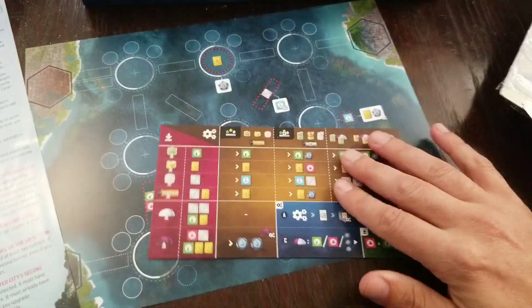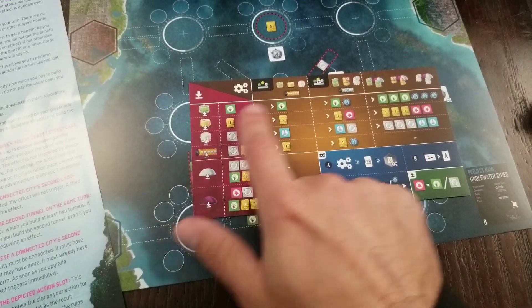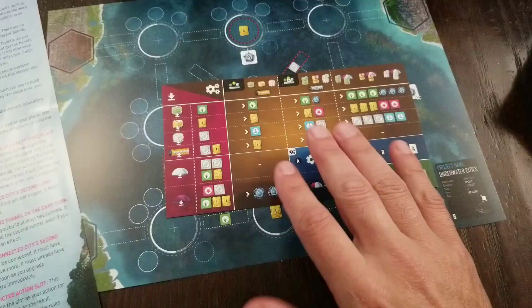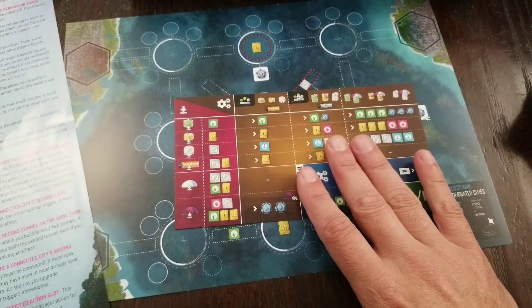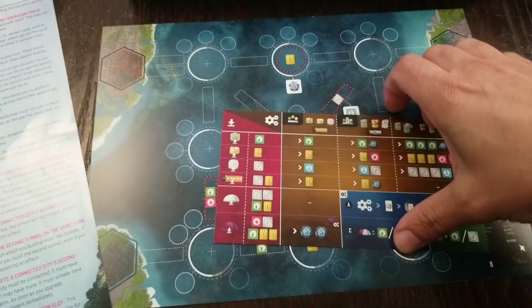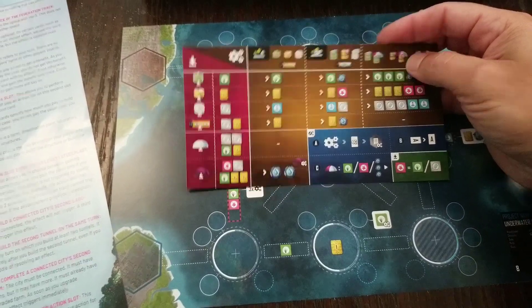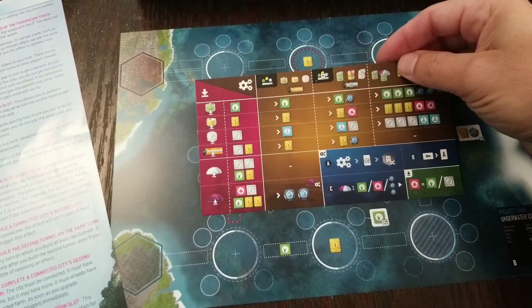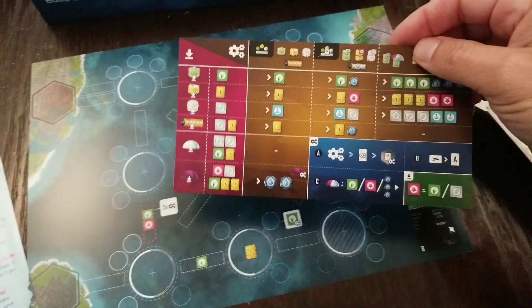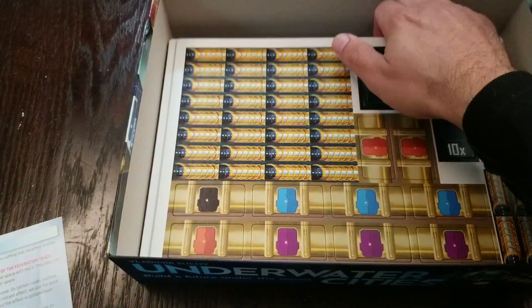You've got little cheat sheets that tell you how to make what and what produces what. There are going to be three production phases, one after the end of each era. At the end of the final era, you determine the winner based on points. Everyone gets one of these to understand what costs what and what produces what.